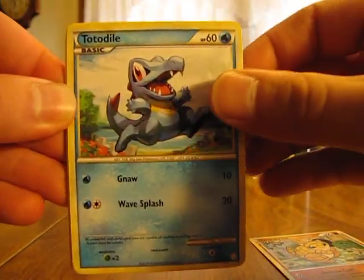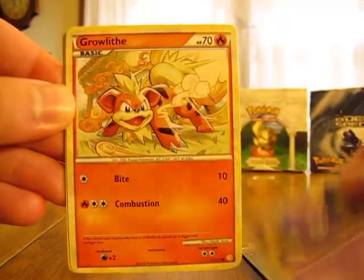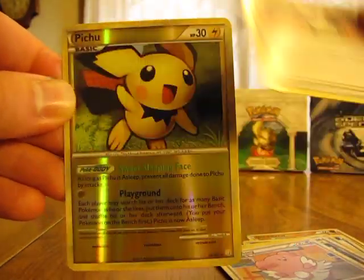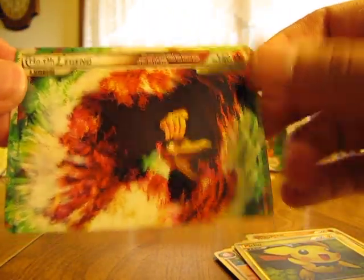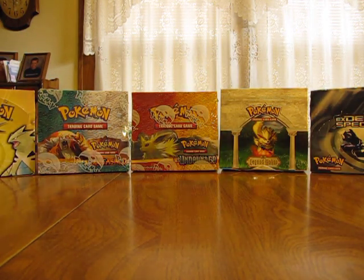We have a Totodile, Centrate, Koffing, Growlithe, Full Heal Trainer, Blissey, Moomoo Milk, Reverse Pichu — there's a Ho-Oh top right there! So that completes my Ho-Oh Legend. Now I'm just looking for that Lugia top.